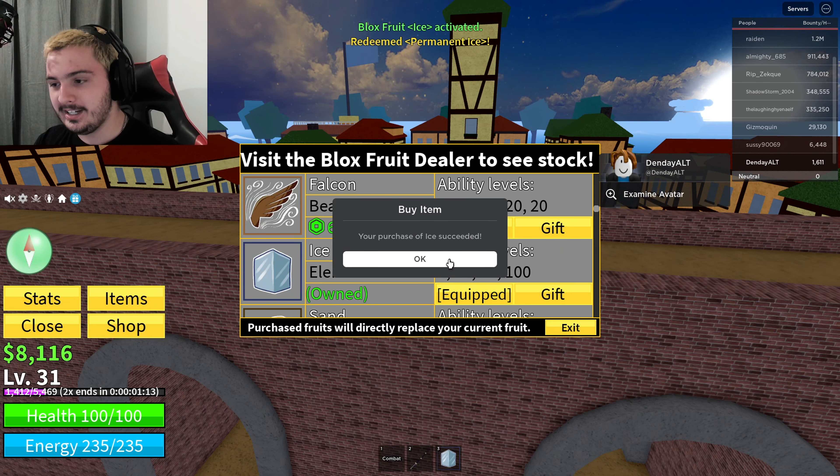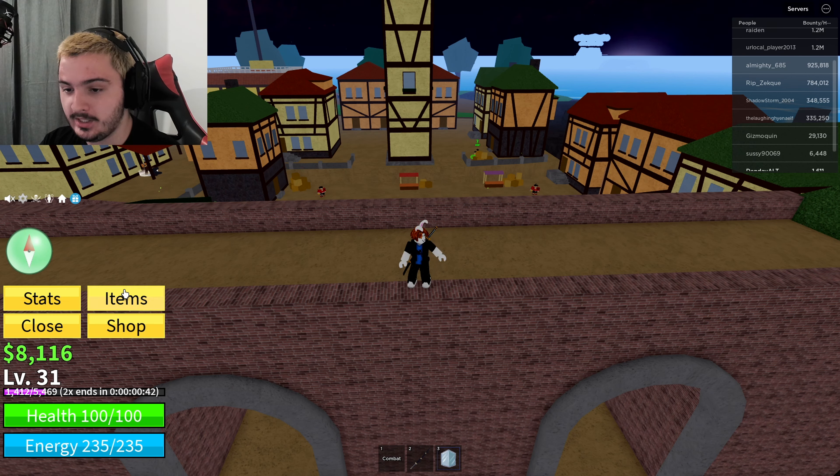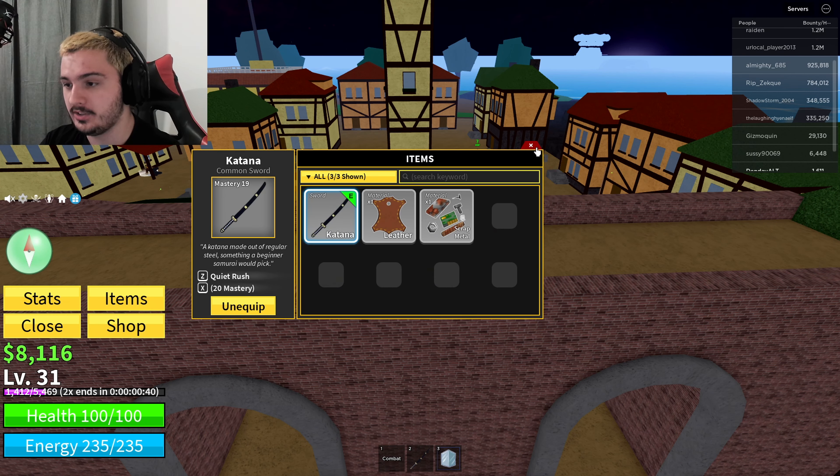Get enough money to then roll an actual fruit — maybe we go ahead and get the Buddha fruit, get something good, and try to stack up the inventory of this account. We're also going to need to get some more codes, so let's grab those real quick. There we go — we got 40 minutes of codes.